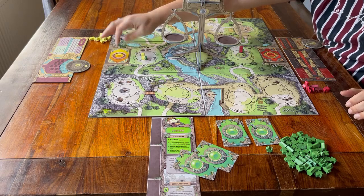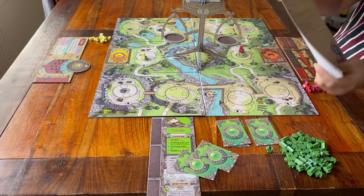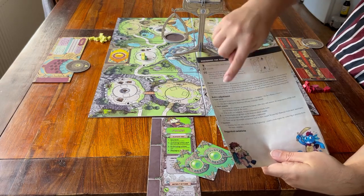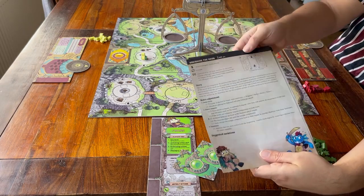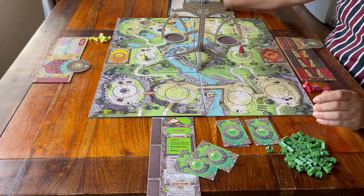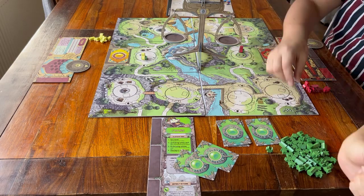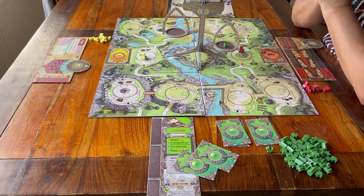The setup is done. The last thing before you start the game is to read the actual story you're about to play, and read the winning conditions and rule adjustments — they are all written on the story page. Keep it on the table in case you need to check it again. And that's it — this is how you set up a game of Statera. If you want to know what happens next, follow me to the tutorial. Thank you for watching, feel free to leave a comment, and see you for the next one.